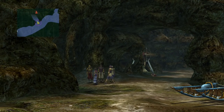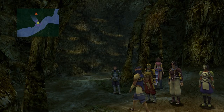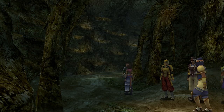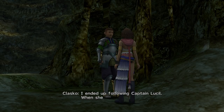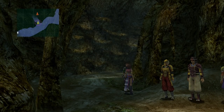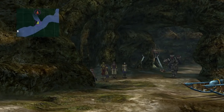It's automatic for Rikku and Paine, but not so much for Yuna, who we're controlling. We're going to head over to the next screen, but before we do anything else, we need to speak to Classco. You can miss out on speaking to him, and if you do, you'll miss out on collecting 100%. It's little things like this which are really simple to miss out on, and it's quite frustrating. You do need to pay attention to all of this stuff.